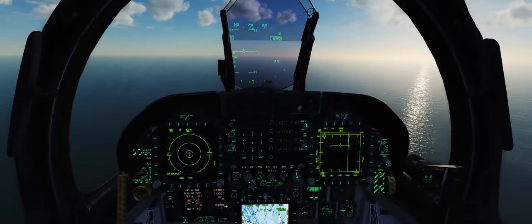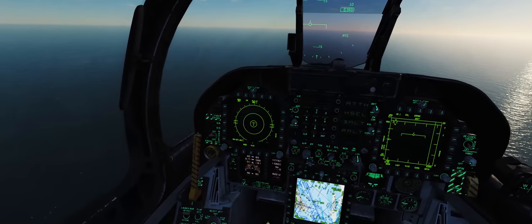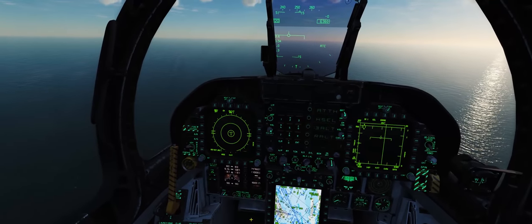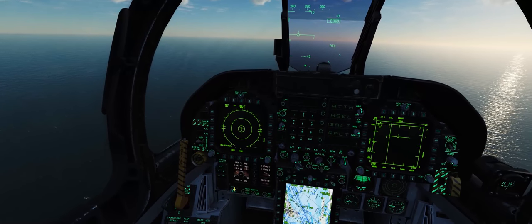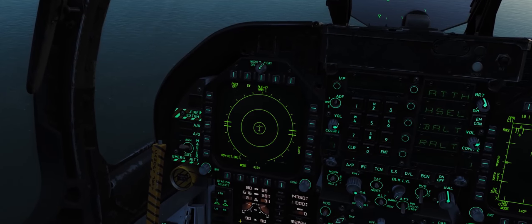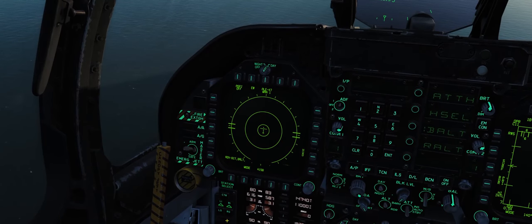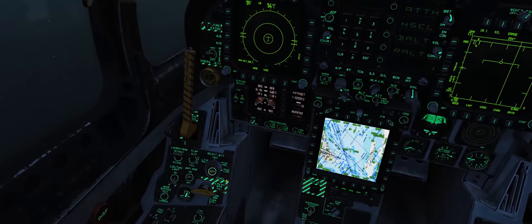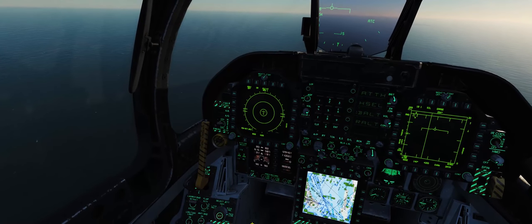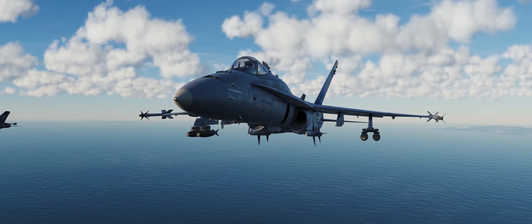Say we're exfilling from the target area after releasing the damaged centerline tank, and we suddenly get jumped by MiGs and need to get light quickly. We deselect center and select our two inner pylons. L is left, R is right, I is inboard, O is outboard — that's how you select different pylons. With both inner pylons selected, we release both wing tanks simultaneously. We're now much lighter and ready to engage those MiGs.